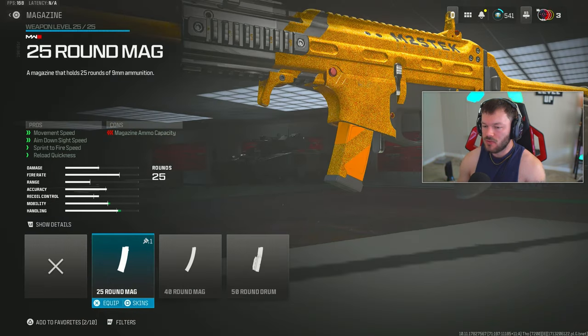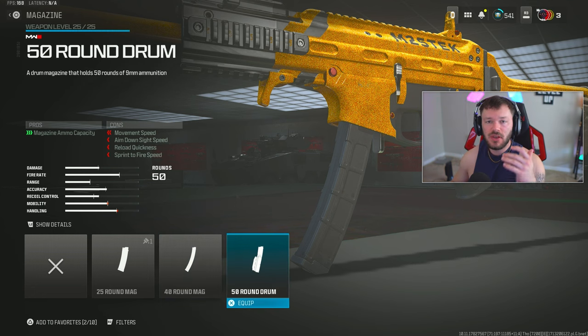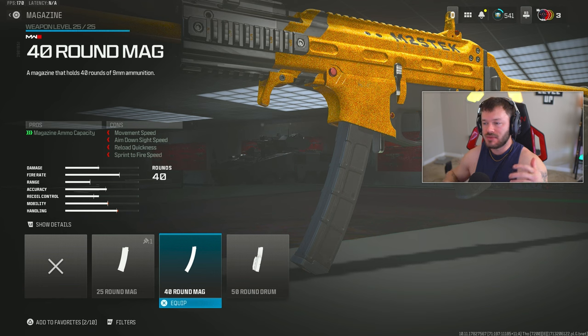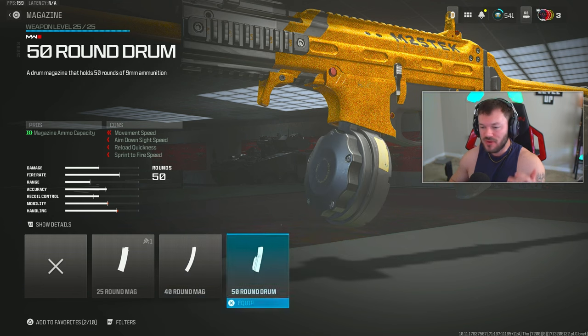For the magazine section, some people like the 40-round mag to keep it more mobile, but I personally don't find that as beneficial. I'm going for the 50-round drum. This gun has a super high fire rate, so there's no reason to run the 40-round mag unless you're going for a crazy movement build with no stock. The 50-round drum is the right call here.